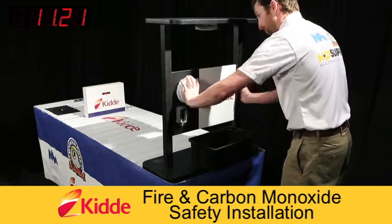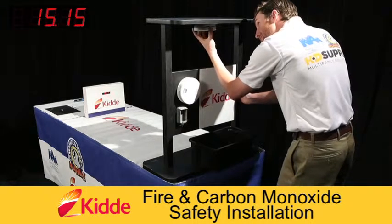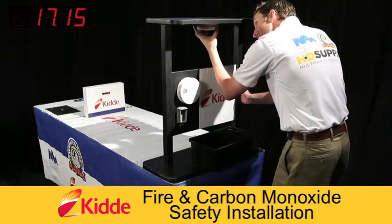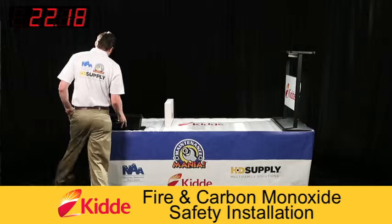Install the combo smoke and carbon monoxide alarm by attaching it to the wall plate. Remove the old smoke alarm and install the sealed battery smoke alarm by attaching it to the ceiling plate. Press the test button once — the full alarm sounds after 10 seconds.